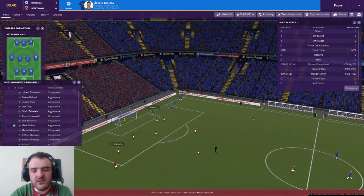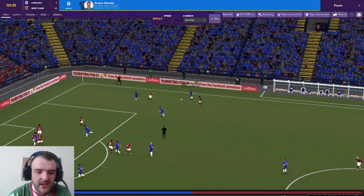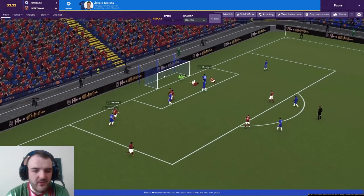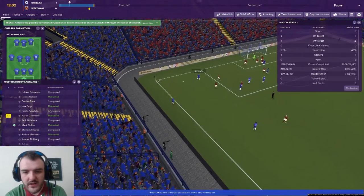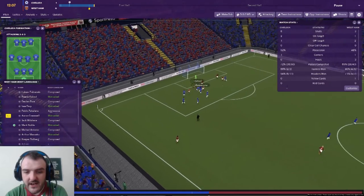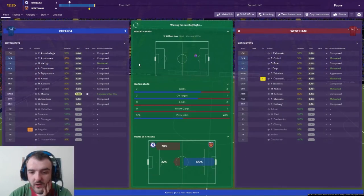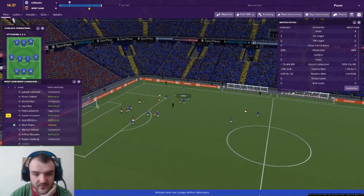Alvaro Morata giving Chelsea the lead with his seventh goal of the season. On the replay, Zappacosta crossed it with Hazard in way too much space. Then 12 minutes gone, Hazard to Kovacic to Hazard - he's cutting inside and been given far too much freedom and hits the bar again. Masuaku clears long but only to another Chelsea man. It's just highlight after highlight for Chelsea.